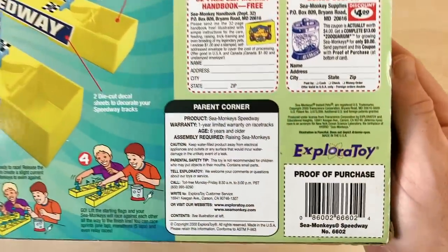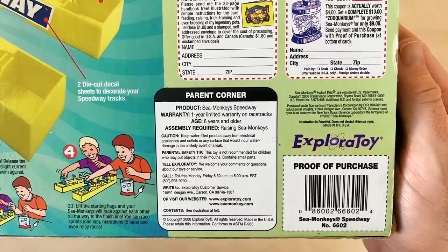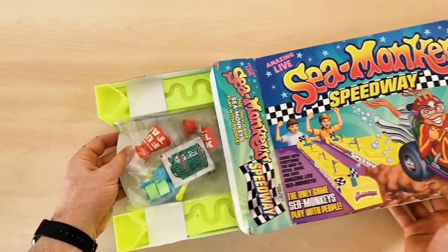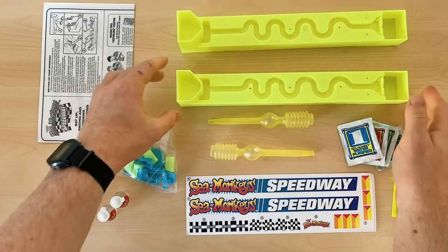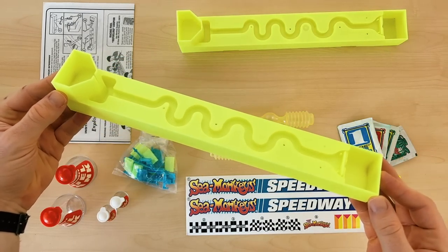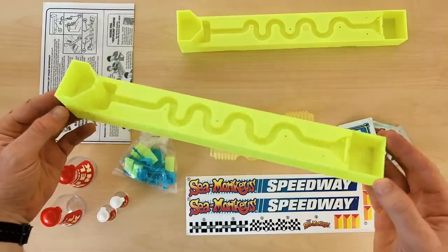I noticed that down here it says assembly required — raising Sea Monkeys. I just love that raising brine shrimp is considered product assembly. Let's open it up and have a look inside. This kit is pretty elaborate and there's a lot to unpack. Firstly, there are two plastic speedways, but to race your Sea Monkeys you only really need one. I think they give you a second so you and a friend can race them at the same time, which is a nice addition, but for today I think I'll just use the one.